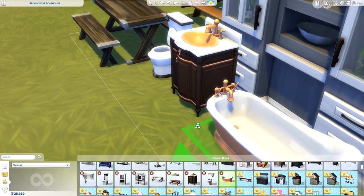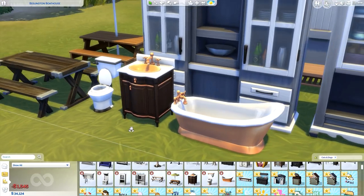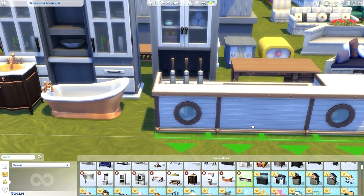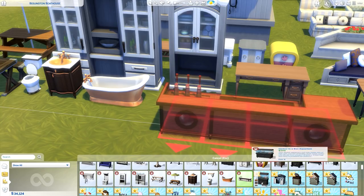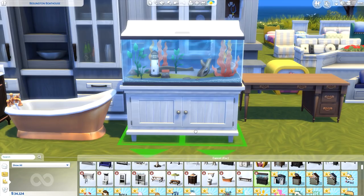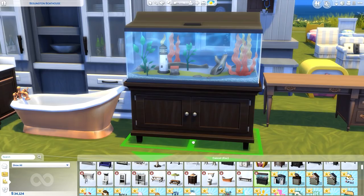We have a new bathtub — it's so cute. We might have had something similar before, but now there are copper and rose gold options which I love. And here is that bar we saw in the pre-made room — very cute, nautical themed. I'm not going to put it down because it's kind of big. And a new aquarium — shut up! The lighthouse from Brindleton Bay is in the aquarium — are you kidding me? It's so nice with the cabinets at the bottom!